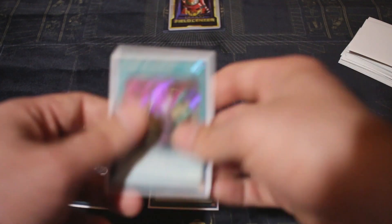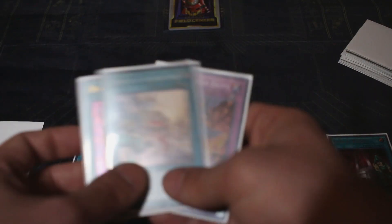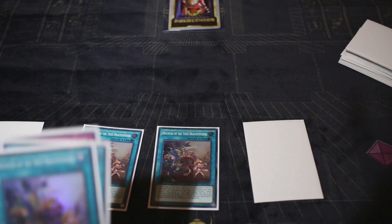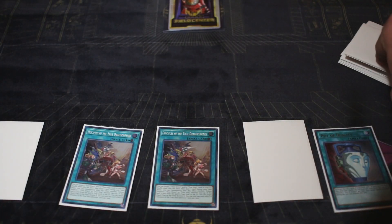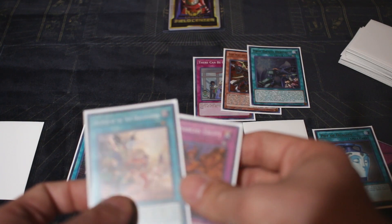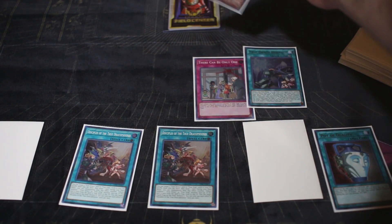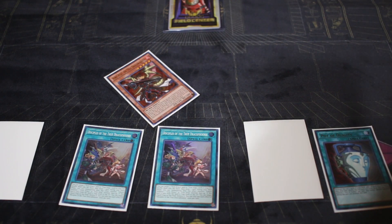Go ahead, set and activate Card of Demise, draw three. I mean, you ain't really got much to work with here. I would use Pot of Duality — Pot of Duality allows you to excavate. Now here we go, this is what I was looking for. You're definitely going to grab Ignis because you want to start with a monster if possible, and then shuffle these back into the deck. That was a pretty bad opening hand.